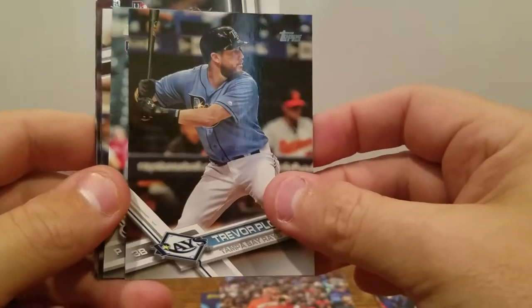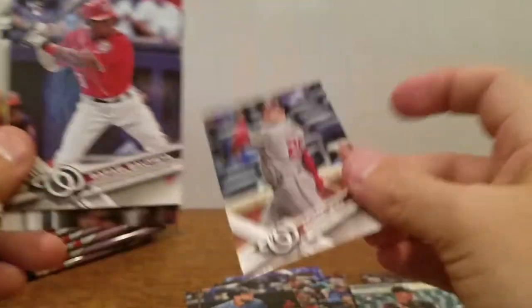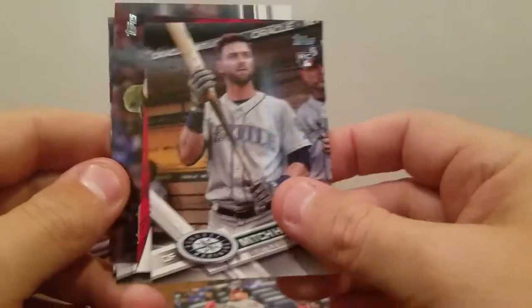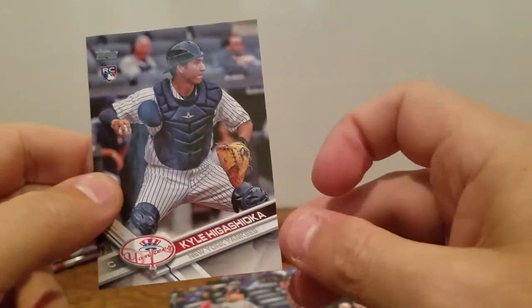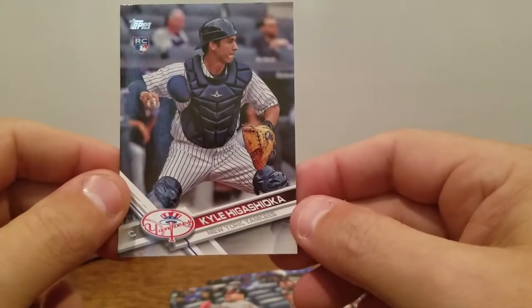Ian Happ rookie. Trevor Plouffe. Reynaldo Lopez rookie. Adam Lind. Rafael Bautista rookie. Mitch Hanager rookie. Bryce Harper MVP Award insert. Jose DeLeon rookie. JT Riddle rookie. And Kyle Higashioka — not sure exactly how to pronounce that — rookie as well. So far quite a few rookies, which is nice to see.